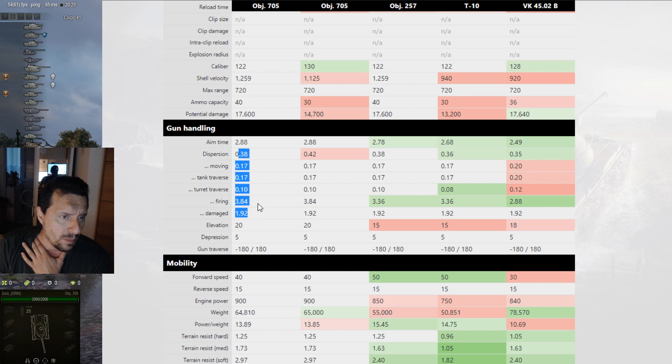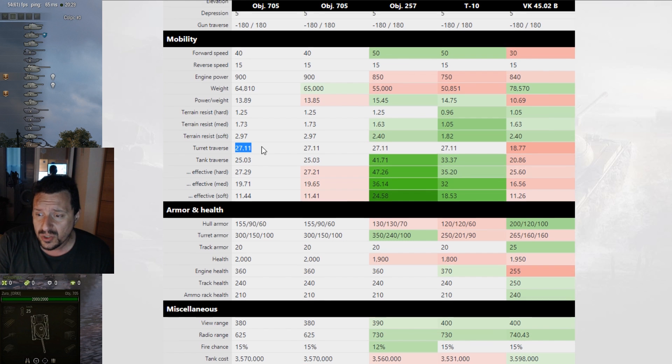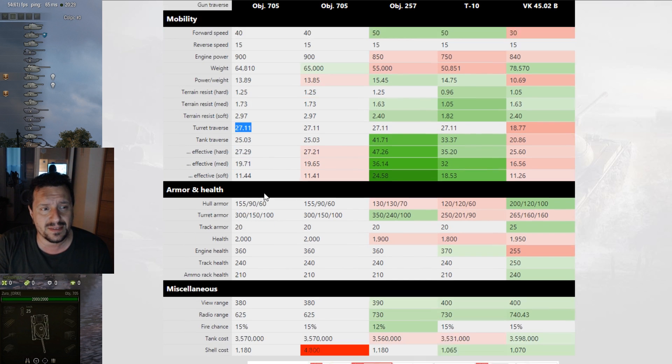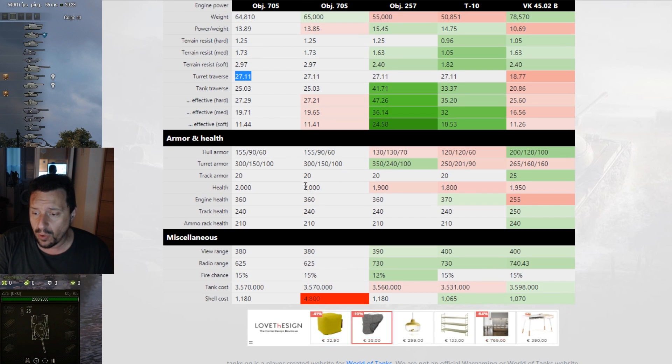The gun handling is not disappointing at all for a tank that goes in close to the enemy. For mobility, there's bad news: the forward and reverse speed are okay, but the tank traverse is really sluggish — only 25 degrees per second. The German VK is more sluggish, but the turret rotation here is pretty standard. Beware when facing fast tanks or mediums, as you can get flanked pretty easily.